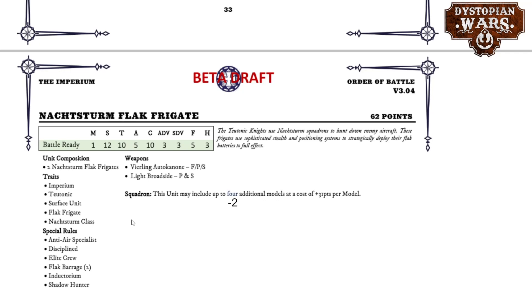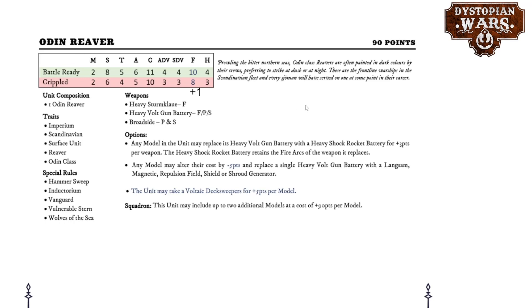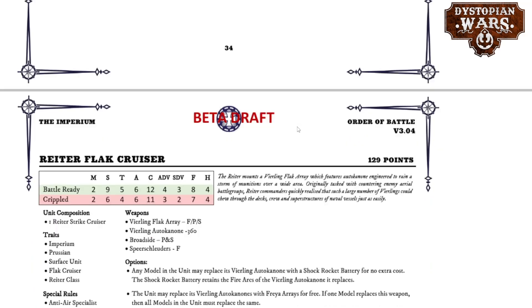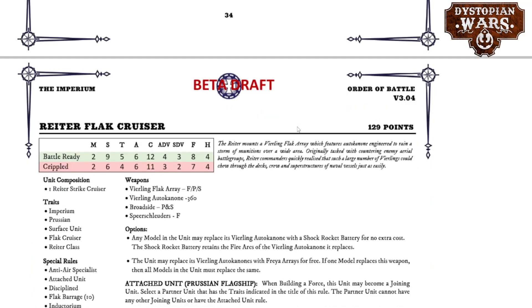The Nashsturm also got nerfed but doesn't feel it that much — it's now allowed to take two fewer models. You used to be able to field them in squadrons of eight, and with the Veerlings that was just a ridiculous amount of shots. Next up the Odin Reaver — not a lot of options or changes here. Plus one to assault, it's one of the ships meant to assault and can take Voltaic Deck Sweepers for plus five points per model, but overall nothing earth-shattering. The Ryter Flag Cruiser isn't meant to assault — no changes in assault value, so it feels the loss of Lightning Assault quite badly.